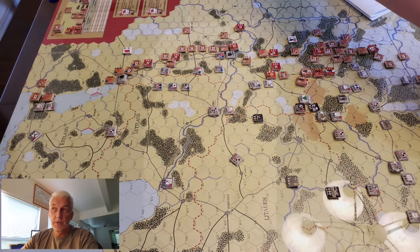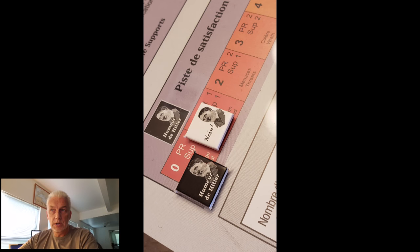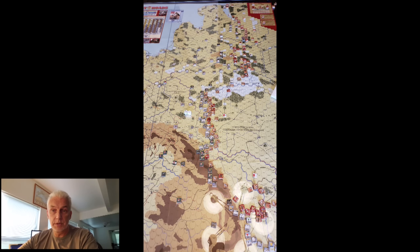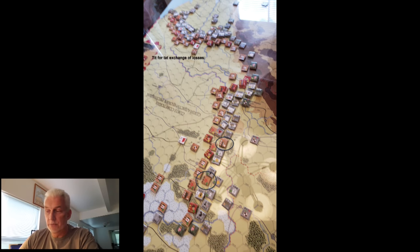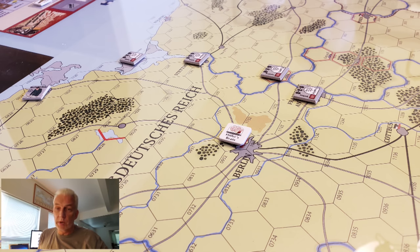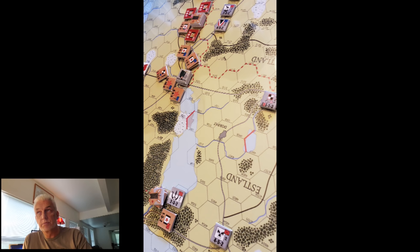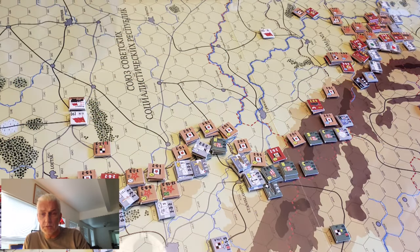The Soviets didn't put enough focus on the northern part of the line, so I was able to slowly thin that out and drive stuff south. Only around turn five or six were the Soviets able to start attacking up there with some level of confidence. They were looking for three- and four-to-one attacks versus two-to-one attacks. Around turn eight or nine, my opponent Pete picked up that doing two-to-one attacks was probably a good idea.